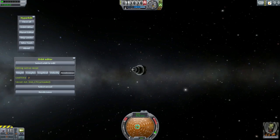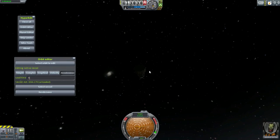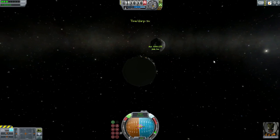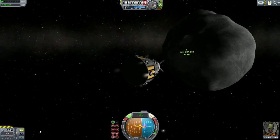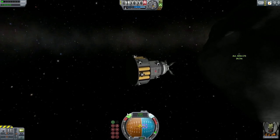I ended up rendezvousing with a C-class asteroid, hooked up to it, and then decided it was time to take it to Elu. So we were burning, did the maneuver, everything was accurate — but damn, it was taking a while. It always takes a while with atomic rocket motors.